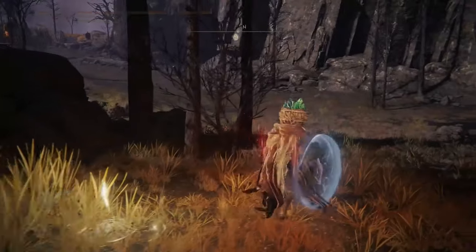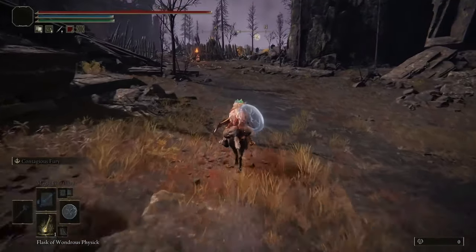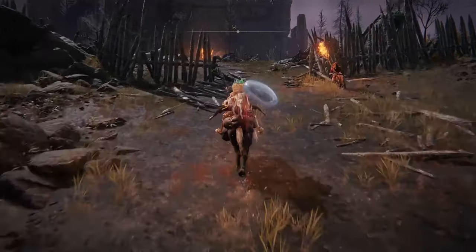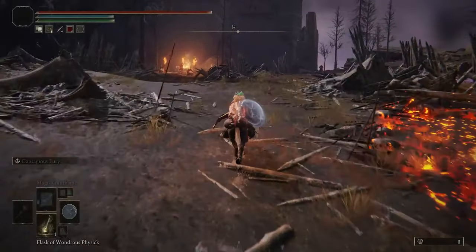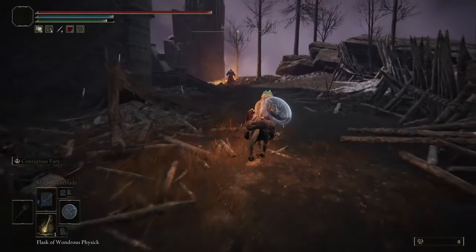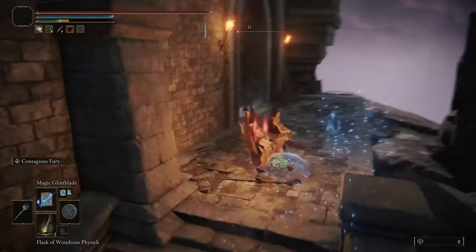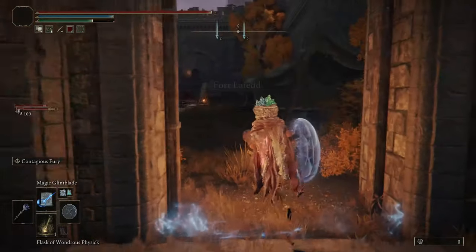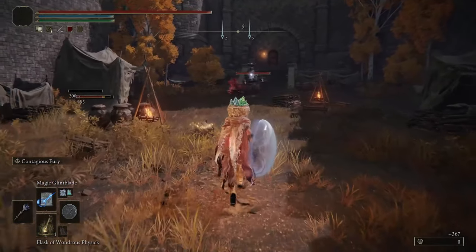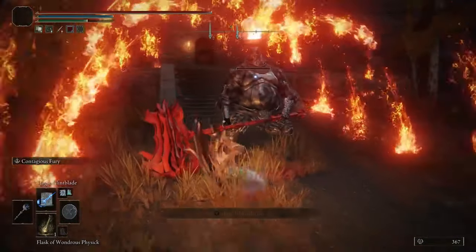Now we're just going to make it straight over to the fort. So what you're going to want to do is make it into this fort just over here — we'll be unlocking it as we go. Travel round, move slightly to the right-hand side and up this staircase. Now once inside, you have made it to Fort Leyad. You can take this fella out if you want to — I believe he does reward you with that hammer if I remember correctly — or you can just make your way up the staircase.